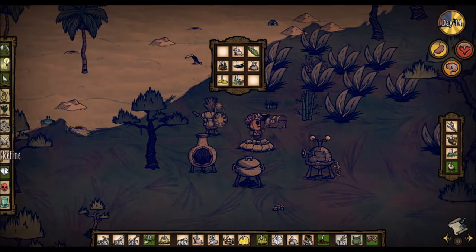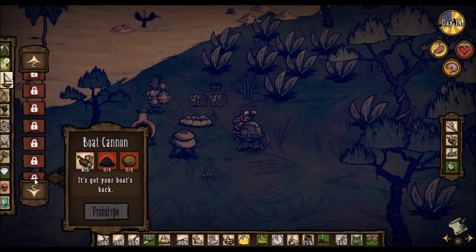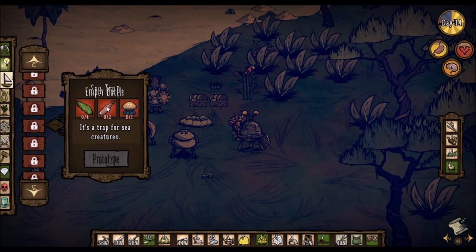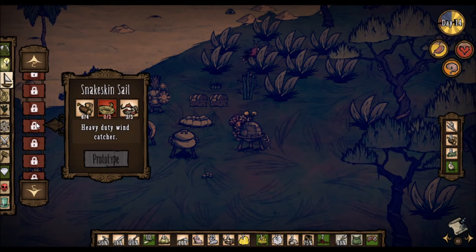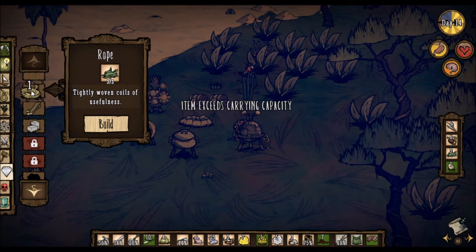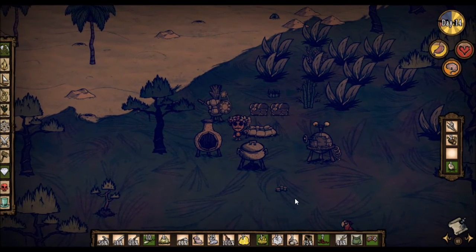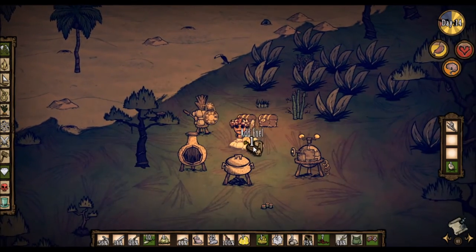Was there a thing in here that required an entire jellyfish to make? Look at that — a sea trap requires an entire jellyfish. How do you get an entire jellyfish? I feel like that's not an easy thing to get. Snakeskin sail — we need to refine our grass into rope. Not too hard. And now we shall have our snakeskin sail!